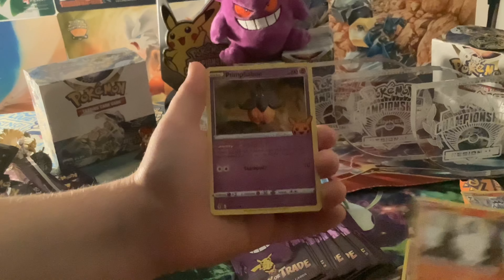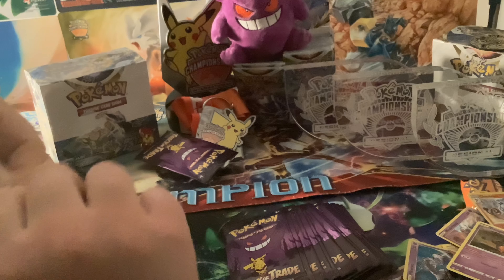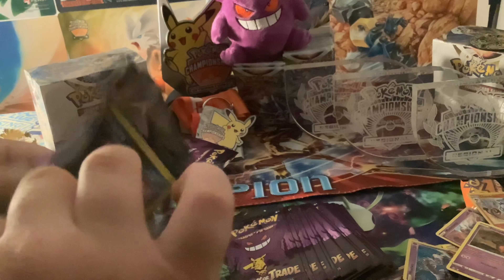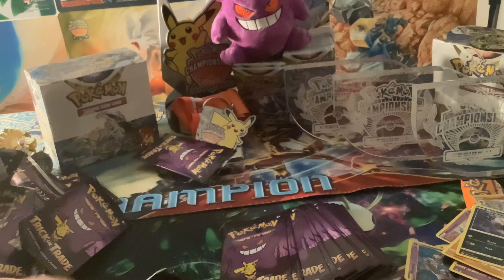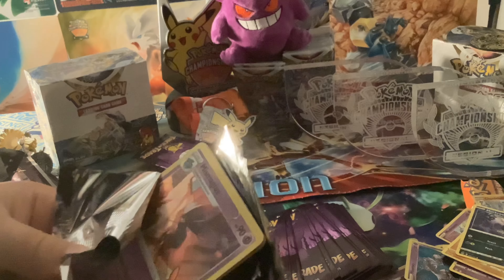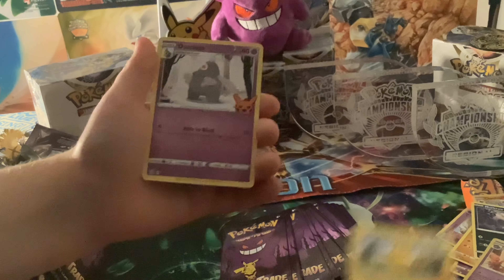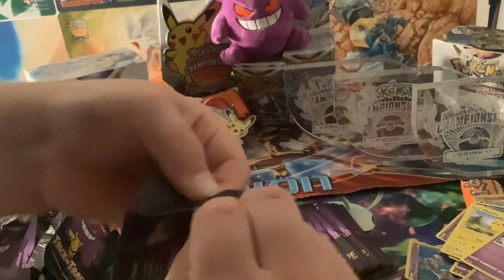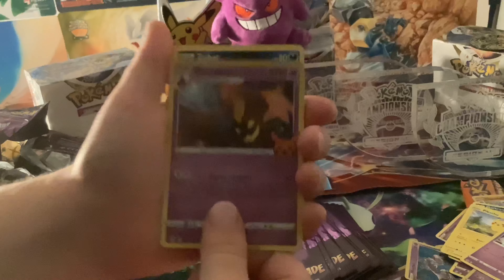Chandelure, Litwick, and a Pumpkaboo. I keep forgetting — that's only three cards. Darkrai, Cubone, Morpeko. I'm pretty sure that... I just forgot what I was going to say. I'm pretty sure that we have all the Holos by now, except for the Mega EX Megas. Pikachu and Dusclops. Gourgeist, Zubat, Dusclops.